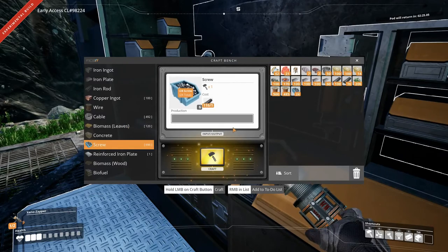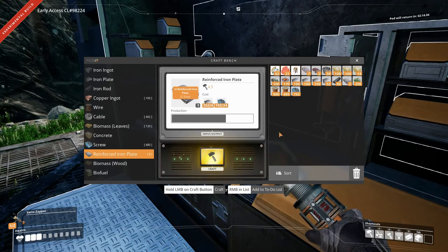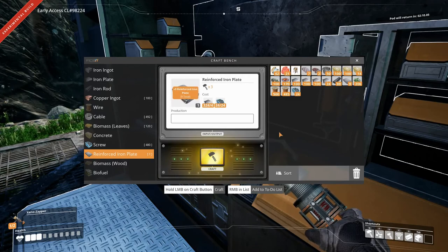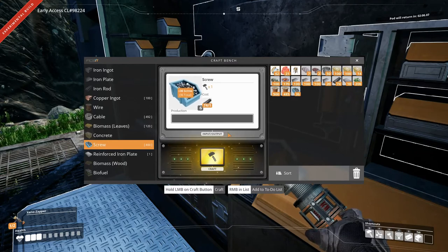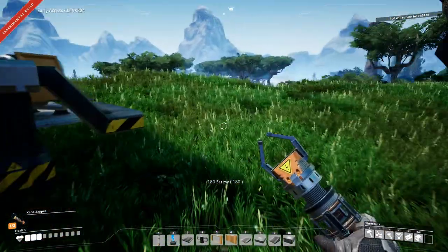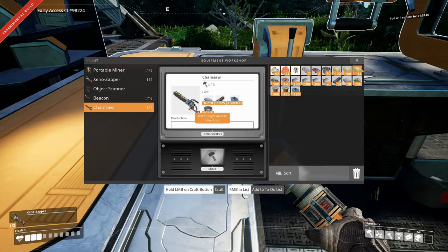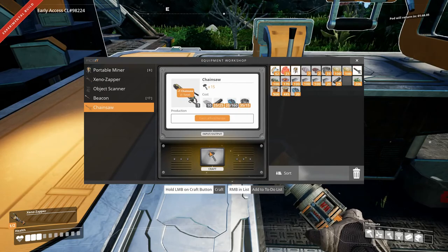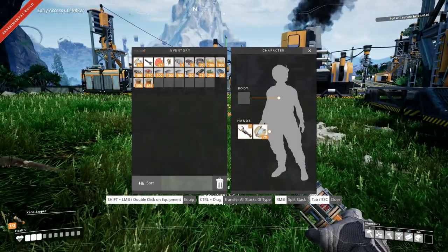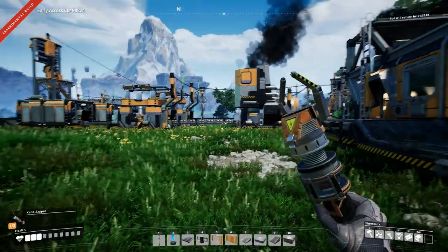Let's make some screws. I want the chainsaw so that we can cut down the trees that are in the way. How many screws did we need? I don't remember - let's just do like that, I think that's enough. We don't have any space so let's get rid of 14 concrete. And stick the chainsaw down there.